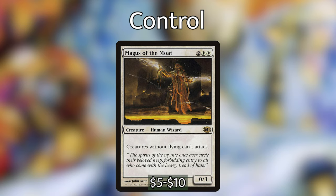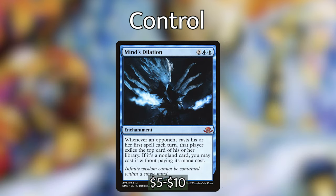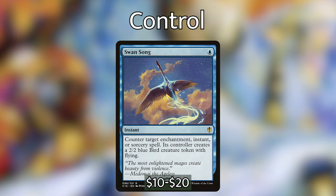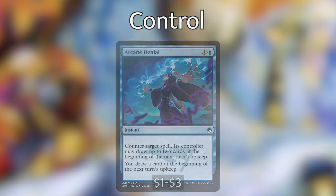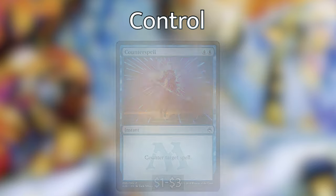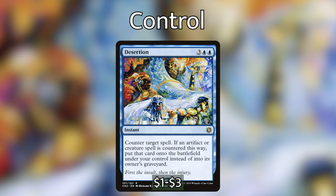Beyond our creatures, for non-combat control we have Mind's Dilation — five blue blue enchantment: whenever an opponent casts their first spell each turn, they exile the top card of their library and you may cast it for free. For counterspells: Swan Song counters an enchantment, instant, or sorcery and gives the opponent a 2/2 bird with flying. Arcane Denial counters a spell and draws cards for both players. Counterspell is blue blue. Disallow counters spells, activated abilities, or triggered abilities. Desertion counters a spell and if it's an artifact or creature, puts it onto the battlefield under your control.